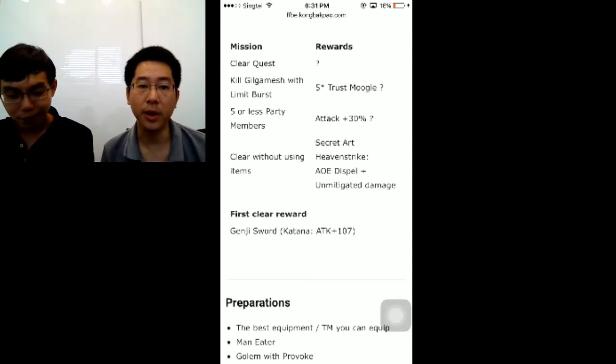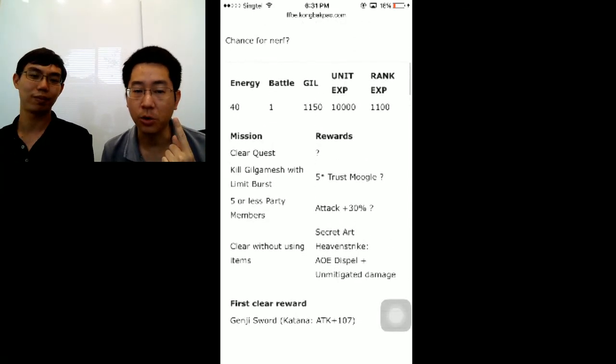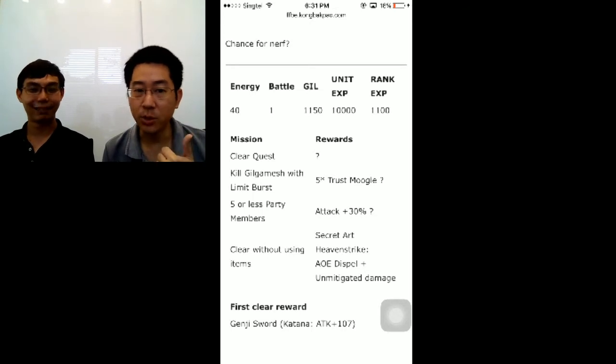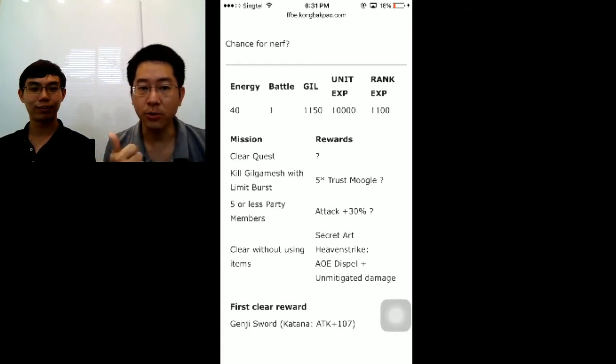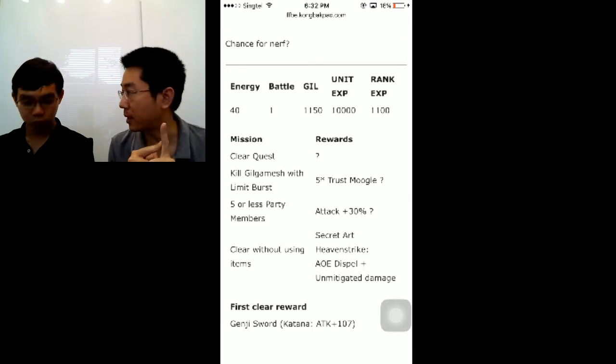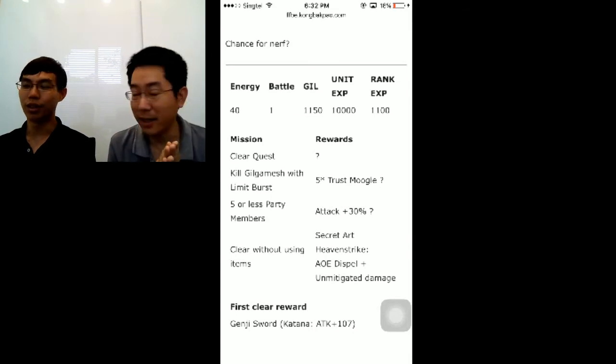If you're a free-to-play player who's been playing for the last half year or so, you probably have one trust master reward unlocked already. I hope you got dual wield, and if you got Excalibur, that's new. Have at least dual wield and start farming for your second or third trust master reward. What you really need to unlock right now is dual cast — that should be your top priority. Start trust master farming using Earth Shrine, one energy each turn. If you have enough Chizurus, four or five, get Blade Mastery. If not, try and get a good weapon like Excalibur. Conserve your trust Moogles because this 5-star trust Moogle is not going to help you unless you grind out your trust master reward.